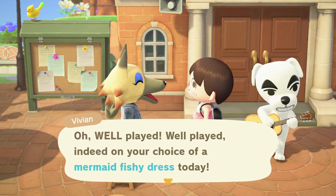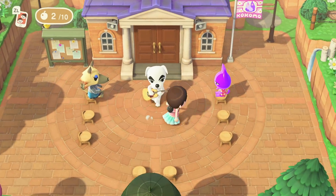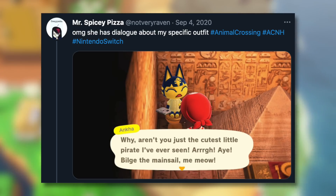Number 10: Clothing Dialogue. There are so many different outfits in Animal Crossing New Horizons that you can wear from the Able Sisters, ones you can craft, and lots of them come with different themes. Something really interesting is you can get a ton of original dialogue depending on what outfit you wear — for example, the mermaid outfit, the pirate outfit, the ballerina outfit. It's always worth wearing something different and seeing what your villagers say. I'm tempted to make a full video about this — if you think that would be fun, leave a comment below!